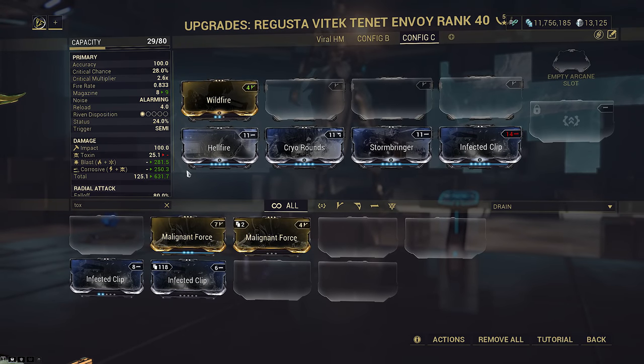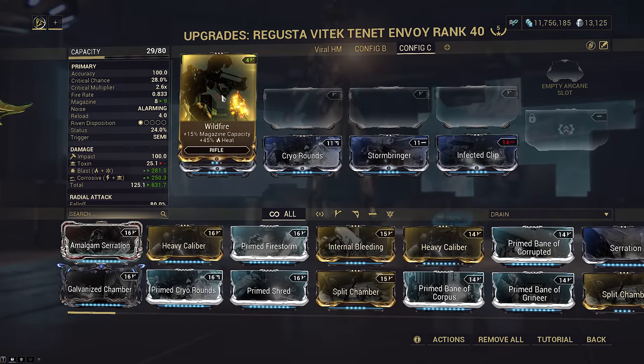Secondary innate or kuva elements are relevant because they will never combine with the elements you mod on, unless you mod both elements. All right, now that we know this, how does it come into play and why does it matter?